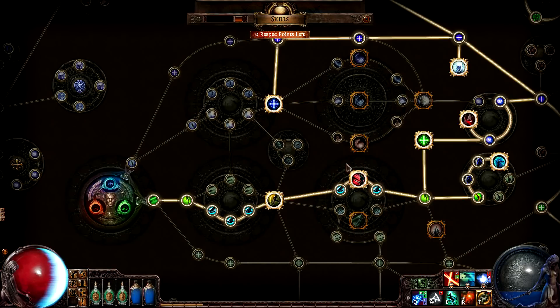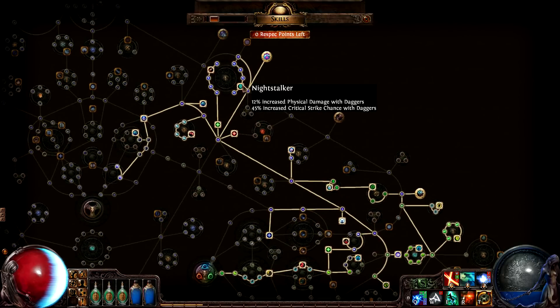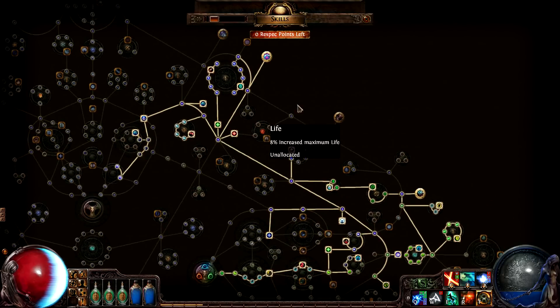The character has passives from both the shadow and witch parts of the tree. He picked up all of the dagger damage, critical strike, and energy shield passives that he could, as well as two keystone passives.